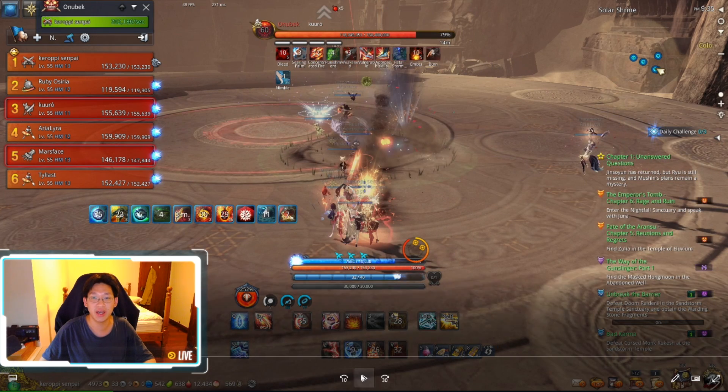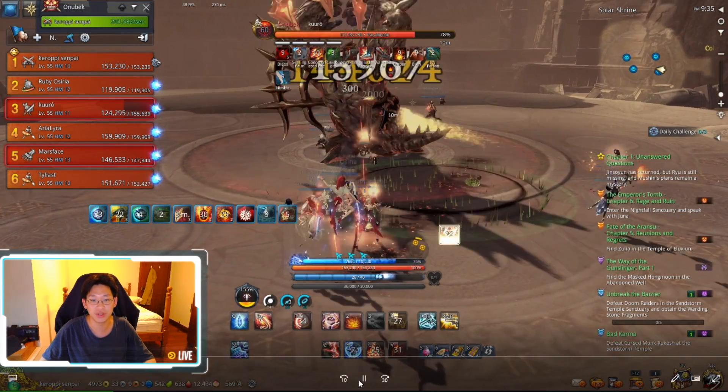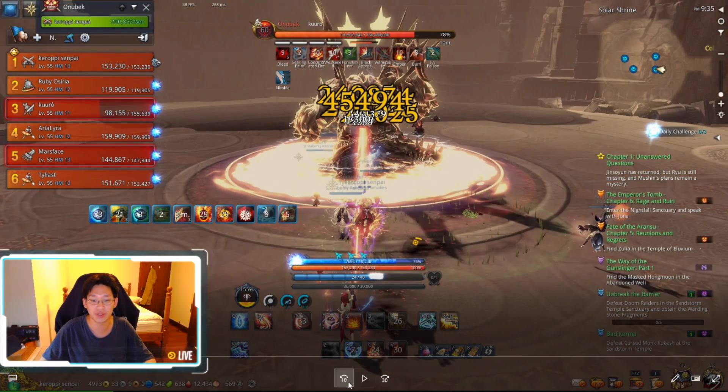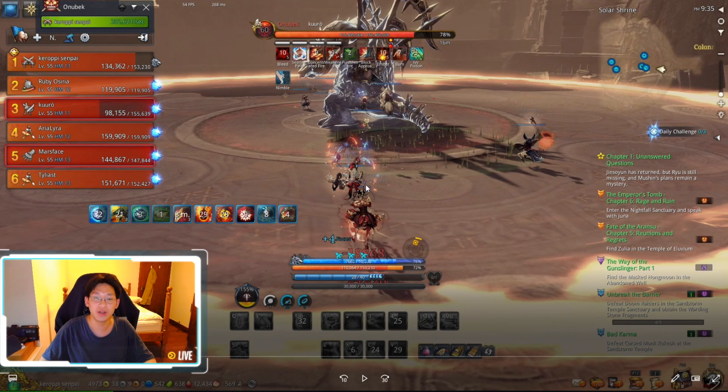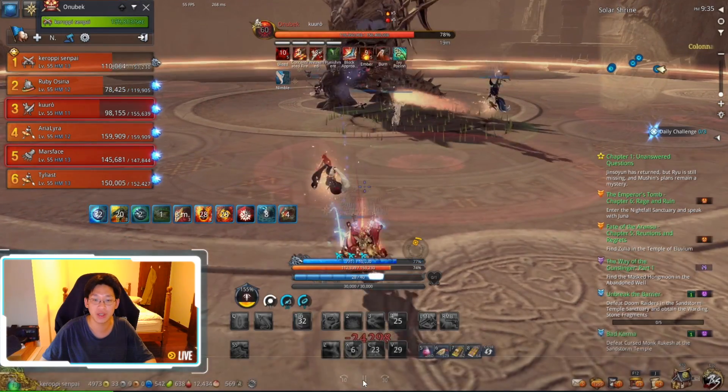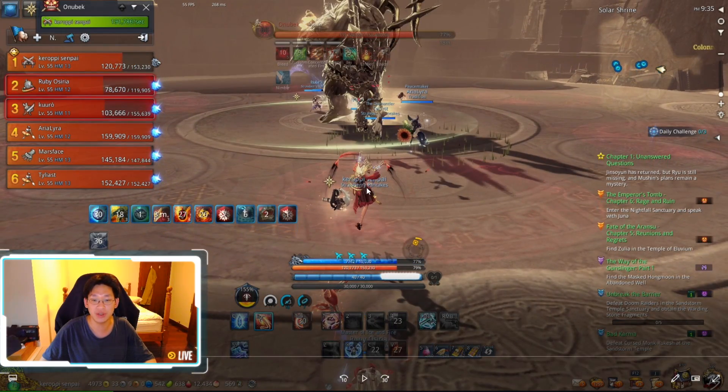At 80% the boss is going to jump into the middle. When he jumps into the middle he's going to use his fist and pound the ground, causing a shockwave — you want to jump over it. You can see here I jump too early and get hit by the shockwave. You don't want to get hit because it pushes you really far away from the boss, and you can see we get pushed all the way back.